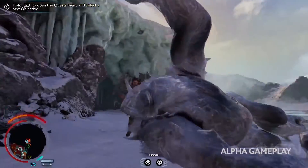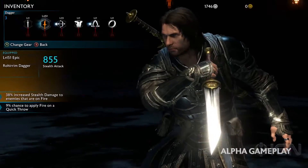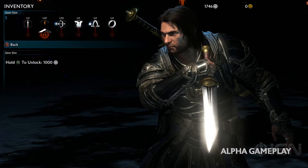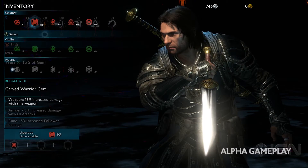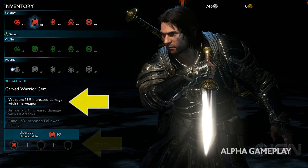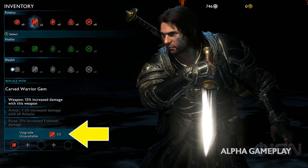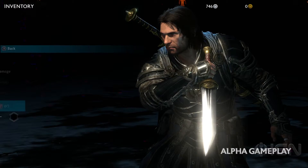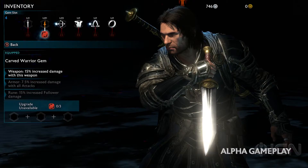We then go dominate and kill a Graug in order to collect a special gem from it to socket into our shiny new dagger. Each piece of gear has sockets to fix gems into them, and it looks as if we can slot up to three gems at once for each gear piece. Each gem has a different effect depending on which type of equipment it's socketed in, and you can also upgrade gems to become better gems. It requires three of the same gem — for instance, if we get three warrior gems, we can turn them into one carved warrior gem for slightly better stats.